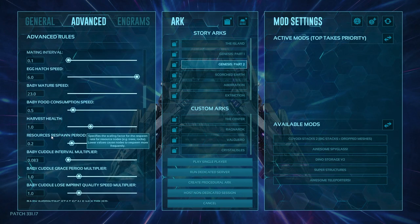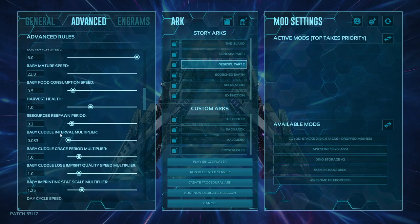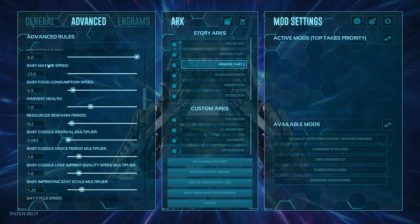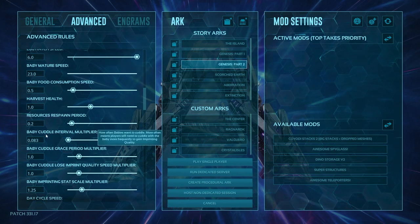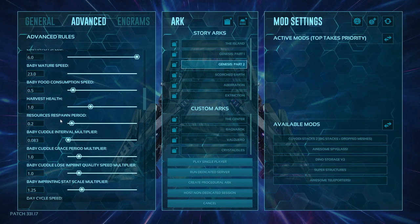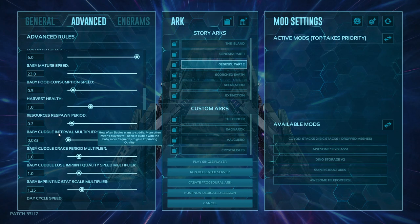Resource respawn period is how long it takes for resources to respawn — higher number means longer to respawn, lower number means faster. Baby cuddle interval multiplier is how long between cuddles. If you increase your mature speed you have to decrease the cuddle interval multiplier to match. I've done a full video on this to help you figure out how to 100% imprint almost every dino. If you make your mature timer too high, faster-breeding dinos will not have a chance to get imprints.